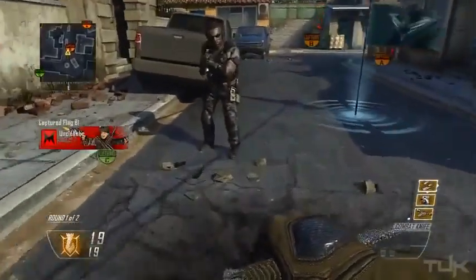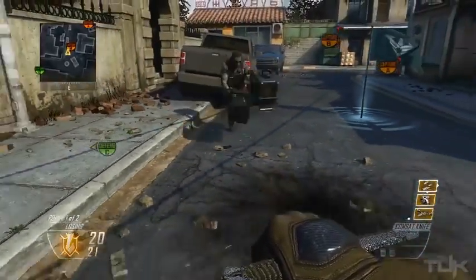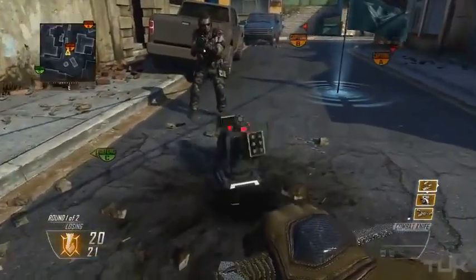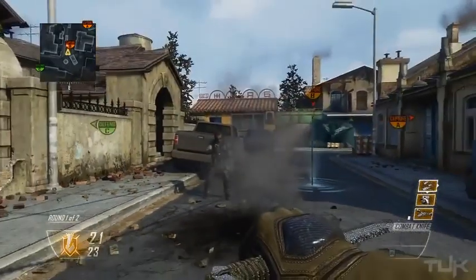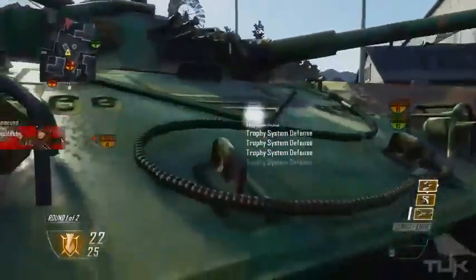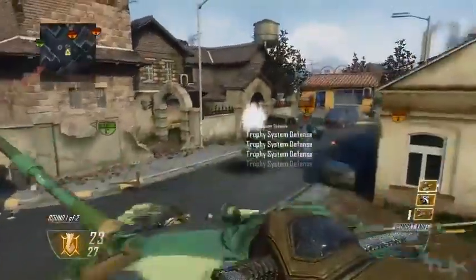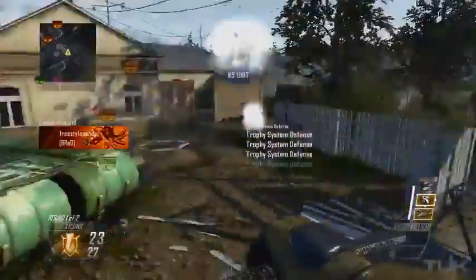To do the glitch, it's actually really easy. All you have to do is get someone on the other team to throw down a trophy system, and the instant you hack it using a black hat, they have to destroy it — literally that's it. Right when you hack it, they just shoot it and destroy it. It makes me a little mad that this is in the game. Things happen, bugs happen, but how long are we going to have to wait to get this patched? This isn't just an overpowered weapon — this is unlimited XP and scorestreaks, and it's just ridiculous.